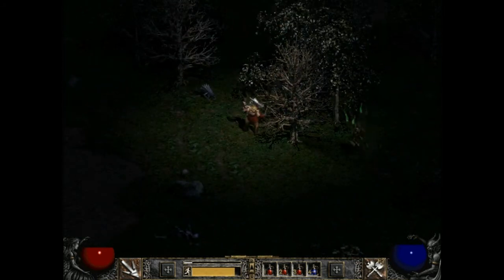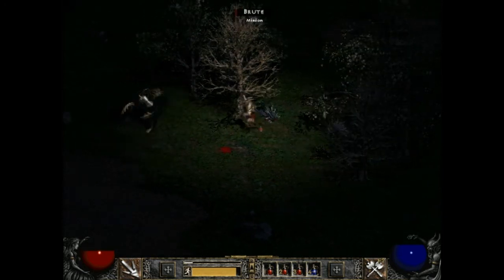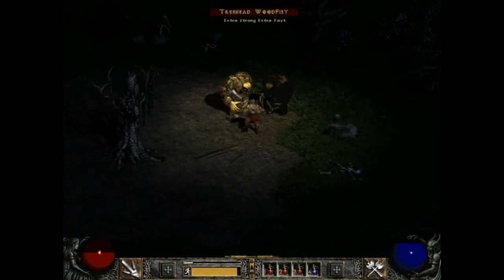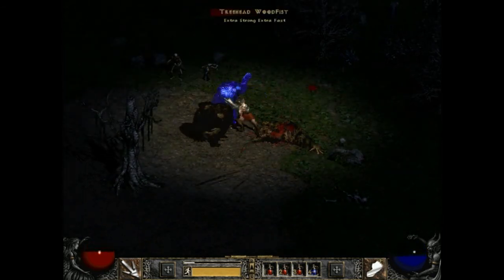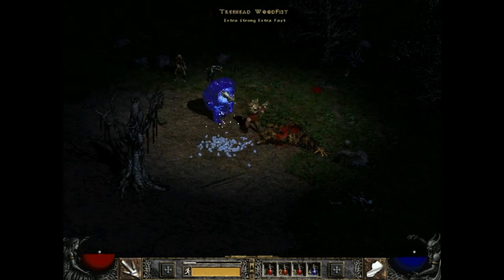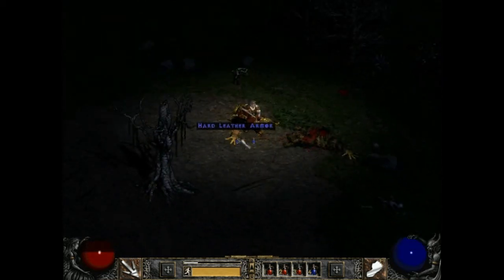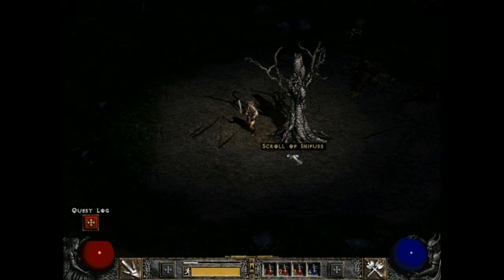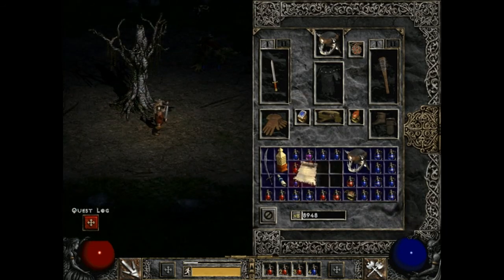Right now I'm searching for the Tree of Infamous, which is guarded by some brutes. One of them running over to me sort of led me to it, but he led me into Tree Head Wood Fist, which is a unique enemy and pretty strong. I started killing his minions off first and then destroyed him. Now that I've cleared the area, I'm going to use the tree like an object.